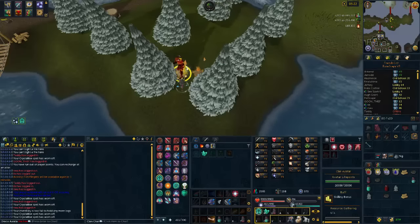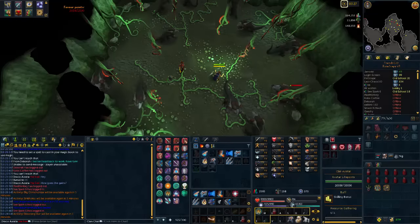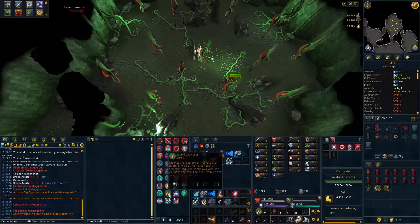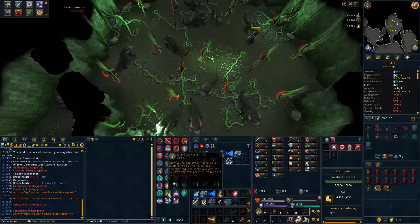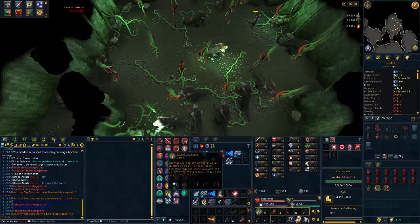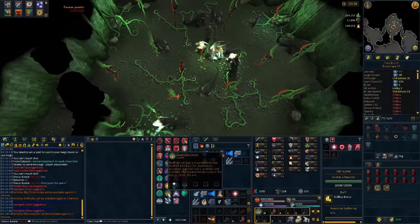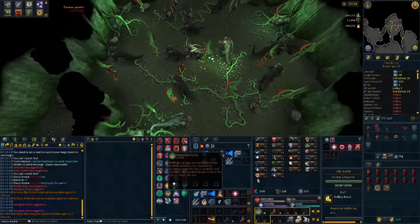First off we're gonna try out superheat form at jade vines. Superheat form is a prayer which superheats ore you might have or burns any logs you acquire while it is active. The amazing thing about this prayer is that if you have a prayer renewal active, your prayer drain rate will be so low that it keeps completely even, meaning you do not need to use prayer potions of any kind.